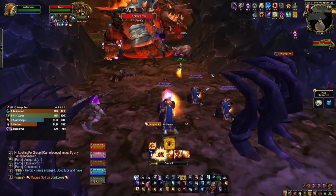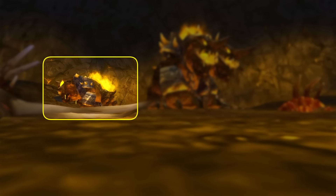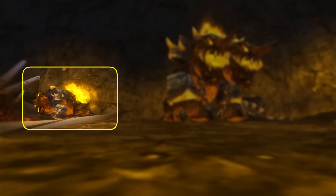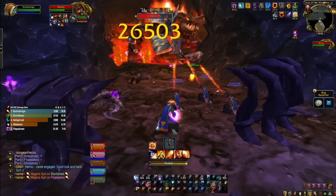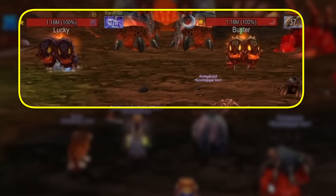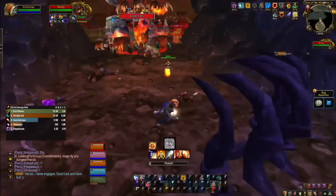If you're light on CC you'll have to deal with her adds — two little mini Core Hound pups. These can be rooted, hibernated, polymorphed, or trapped. There are so many ways to handle them depending on your comp. The easiest approach is to have two players, or even a single druid, keep both CC'd throughout the entire fight. CC them in position before you pull the boss, then pull the boss back towards the entrance and you're left with some annoying mechanics but no roaming adds.